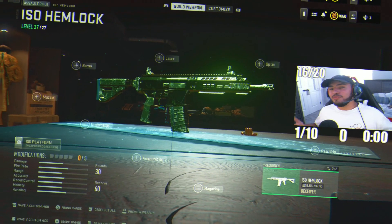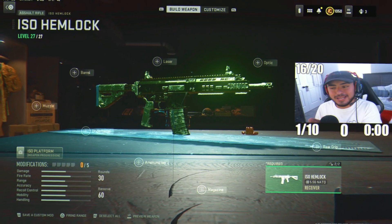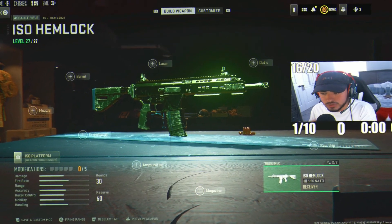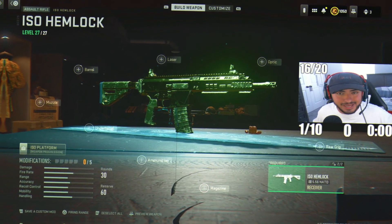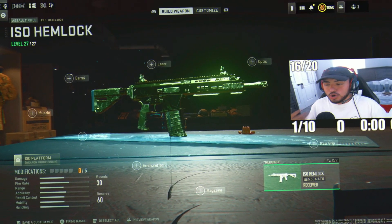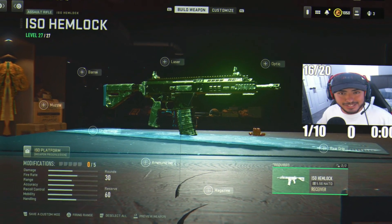Coming in with loadout number four, I had to go with the ISO Hemlock Assault Rifle. I know this might not be everybody's top pick for ranked play in Warzone 2, but this AR is literally a beam, especially since the Cronus Squall got a huge nerf in Season 5. Going into Season 6, this is one of the best assault rifles you could be using in league play.